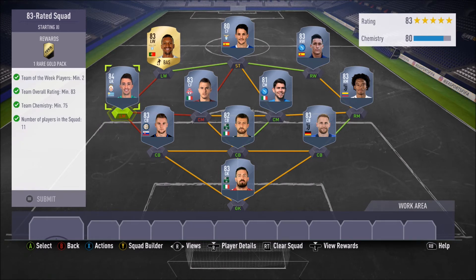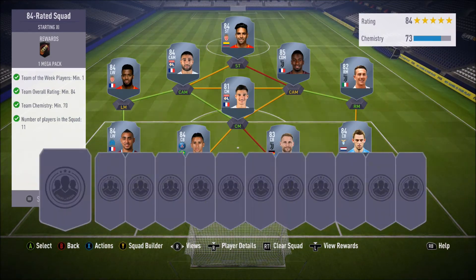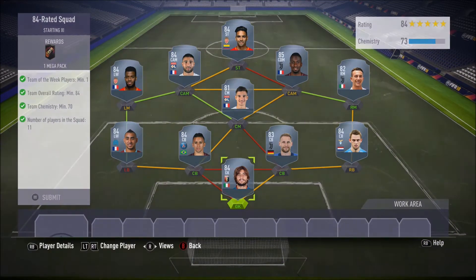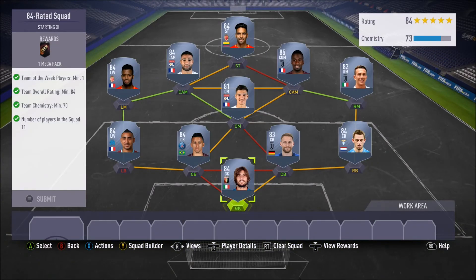You get a 25k pack for the 83-rated squad. Now we have the 84-rated squad which is going to cost around 90.4k. In goal Perrin, right back Tofridge, Howardess right center back, Marquinhos left center back, Paillette left back, Alwa, Lamar, Matuidi, Falkow — you need a minimum team chemistry of 70 and a minimum team rating of 84 with one inform player. You get a mega pack for that one.